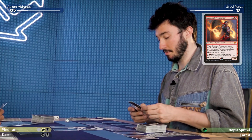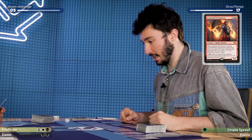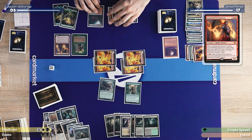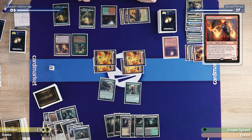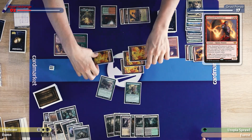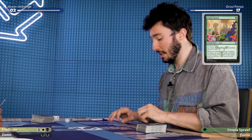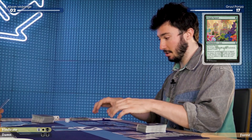You've got two cards in hand. I'll declare attacks — swing for four. I guess I have to block one. You go down to two. Post combat, I will put a Utopia Sprawl on my Forest naming green. Sounds reasonable, pass the turn to you.